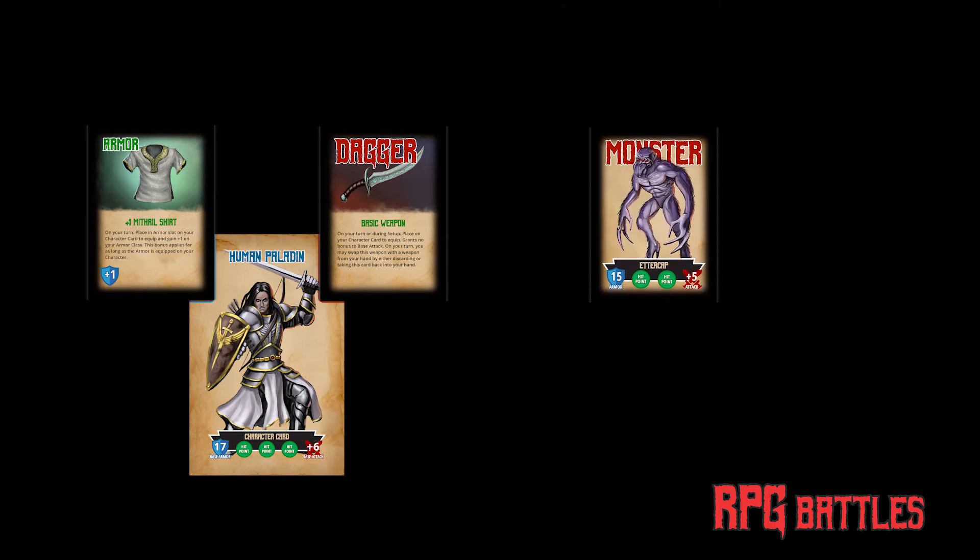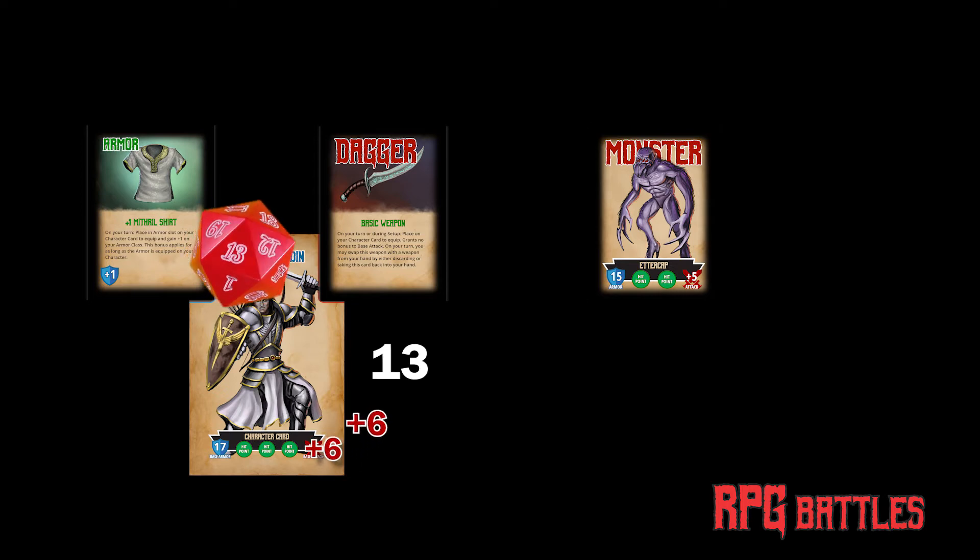If a monster card is drawn, battle begins. To make an attack, roll a d20 die and add your base attack from your character card with any weapon bonus your character may possess. If the result meets or exceeds the armor class of the monster, you score a hit and the monster loses a hit point.